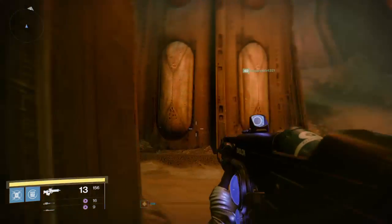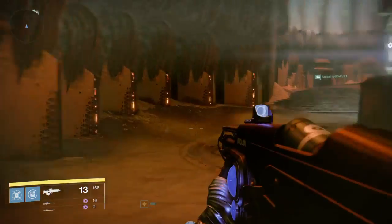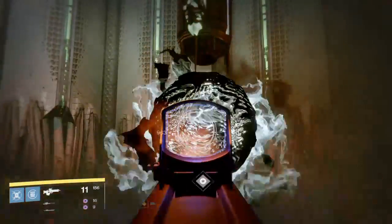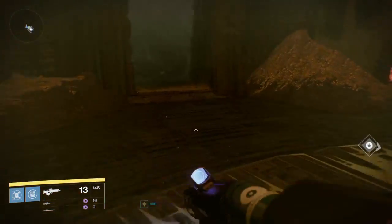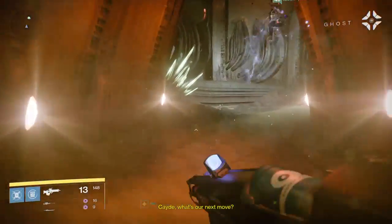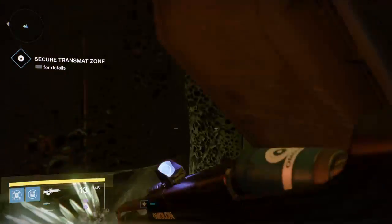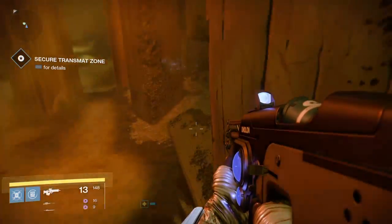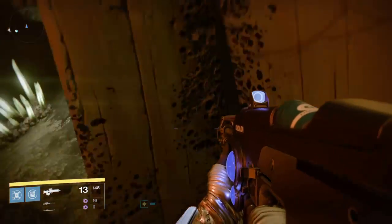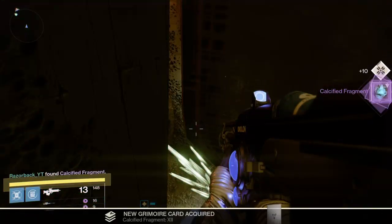We're going to make our way through here. The Dreadnought is quite confusing because everything looks exactly the same. On top of the rock there, there's one behind one of these rocks — I can see it, it's in the corner just on there. It's number XII — number 12. I do apologize for the Titan glide jump; it's not my best character, I prefer a Warlock.